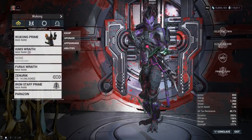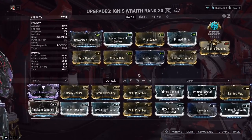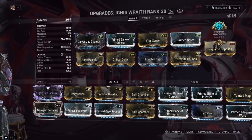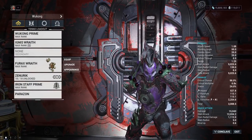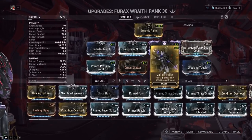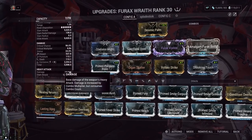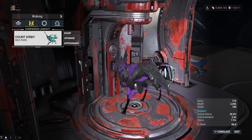Your weapon of choice should be whatever you have the best builds on. If you're MR9 or higher, you can get the Ignis Wraith for free from trade chat or a clan member. Get a good build — viral and heat is solid, corrosive is good, radiation is good. Make sure you're combining elements, like toxin plus electric to make corrosive, which is great against the Grineer you'll be fighting a lot in these kuva missions.